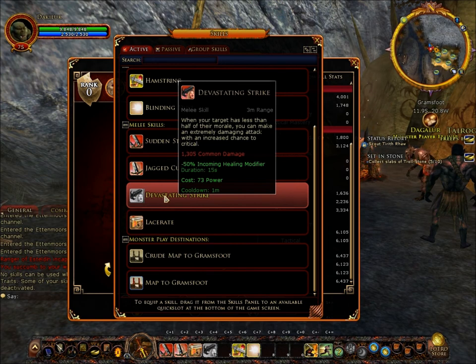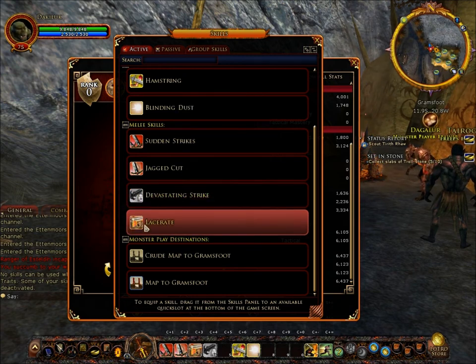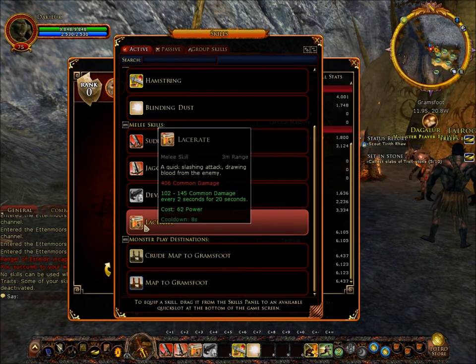Devastating strike is quite good — it does approximately 1305 common damage, also minus 50% incoming health modifier, cost 73 power, and cooldown of one minute. One important note: this skill can only be used when your target has less than half their health, at which point you can make an extremely devastating, highly damaging attack with an increased chance to critical. That's why it's grayed out right now. There's also another melee attack that does 406 common damage approximately, plus between 102 to 145 common damage every two seconds for 20 seconds, cost 62 power, cooldown of eight seconds.